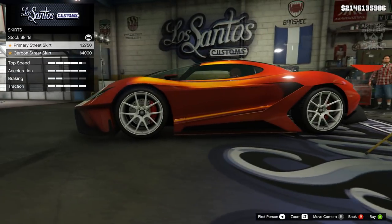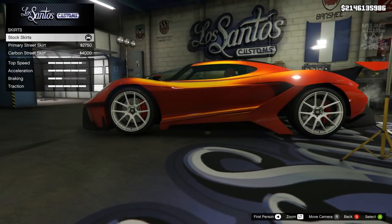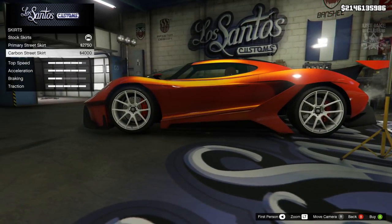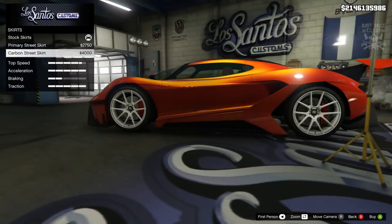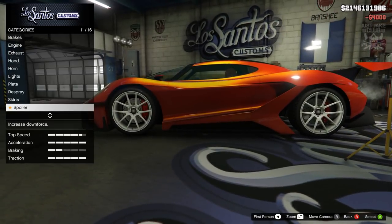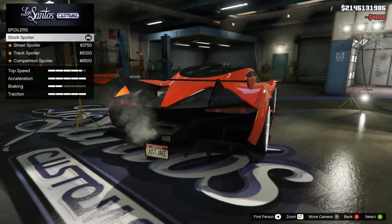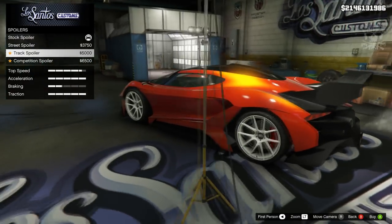Going to the skirts next — only two additional options and neither of them are great. But the carbon street skirt probably looks better than the stock because it makes the car sit a little bit lower and it matches this front bumper a little bit nicer as well, so we're going to go with the carbon street skirt.